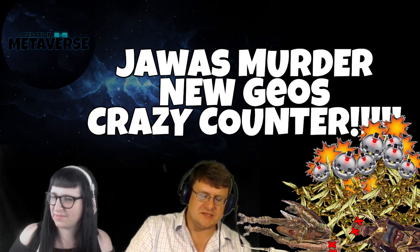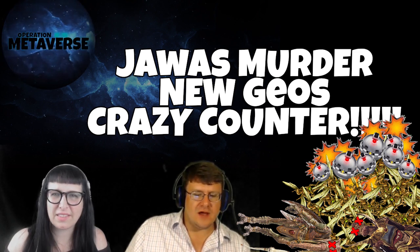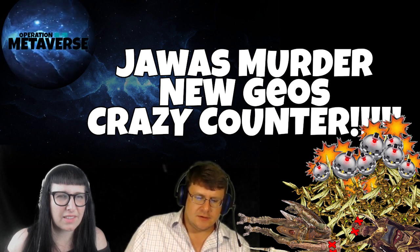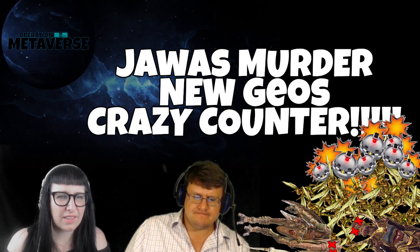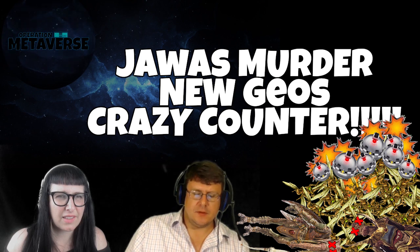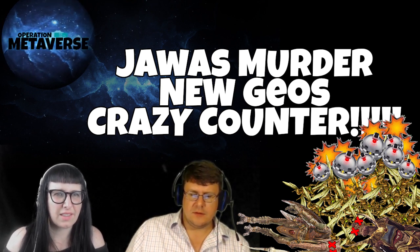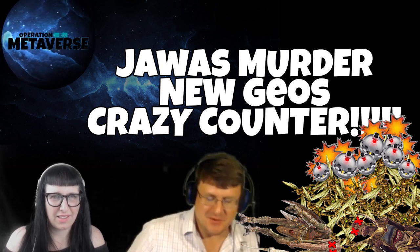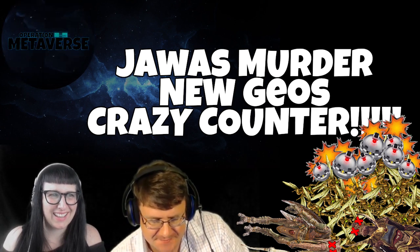I saw in your video here you had a squad with Barriss. Somebody earlier on our stream suggested using Barriss. Do you find that Barriss is helpful at all, or are five Jawas just the better go? When I took my Jawas in with Barriss against the Gear 13 Geonosians, I got wrecked. I was not able to take out a single Geonosis or Barriss. That's good — something I would have tried, so it's good that we nipped that in the bud. But that's also fully Gear 13.